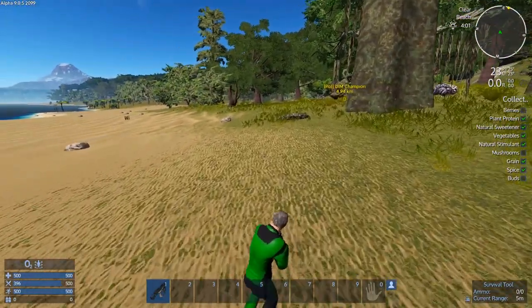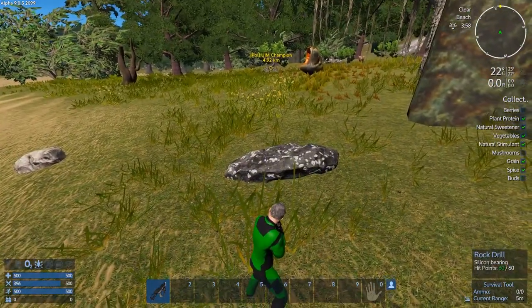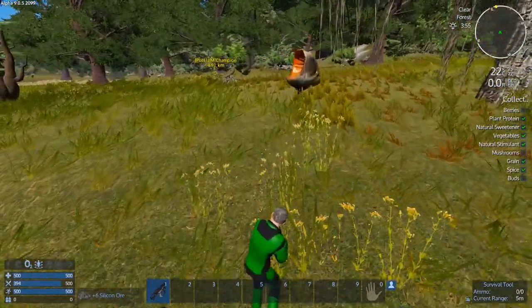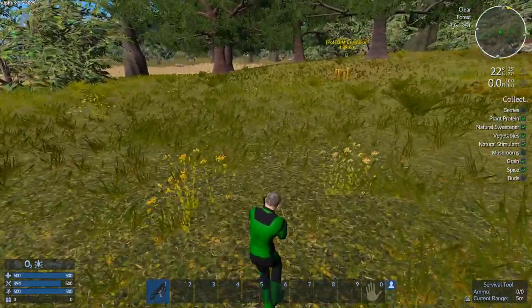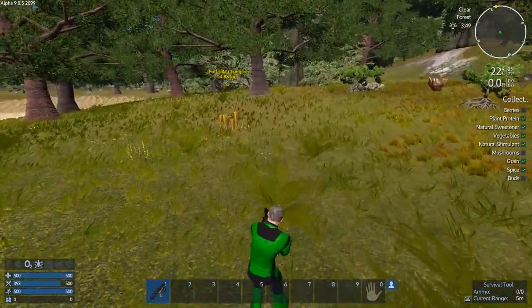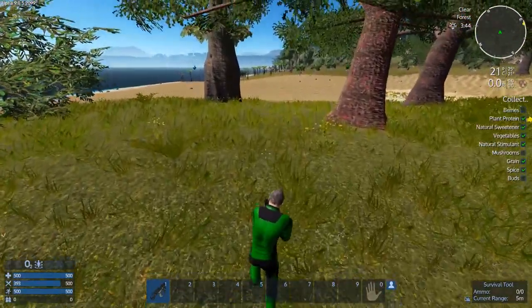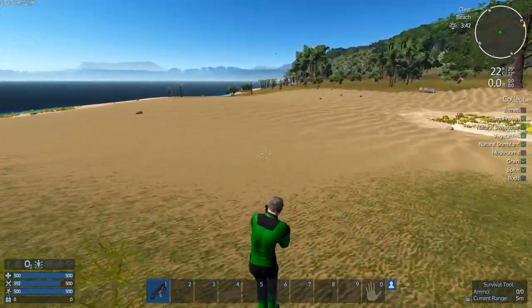I've noticed raptors spawn in the forest, grasslands, and tundra. I'm in forest right now so I've put myself at risk - I will not be able to get away from raptors. That stupid little survival tool can stop what they're doing for a second, but if there are too many of them you just can't corral them all.